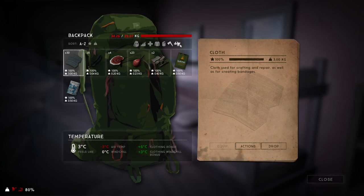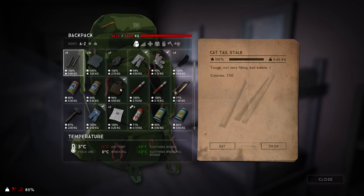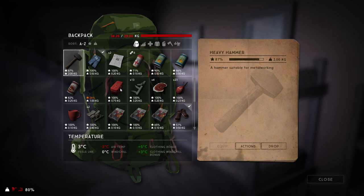Hacksaws pull a double duty. Not only are they good for obtaining scrap metal to utilize the forge to make tools important for your survival, but they can also be used to butcher corpses before you get your hands on some improvised tools.